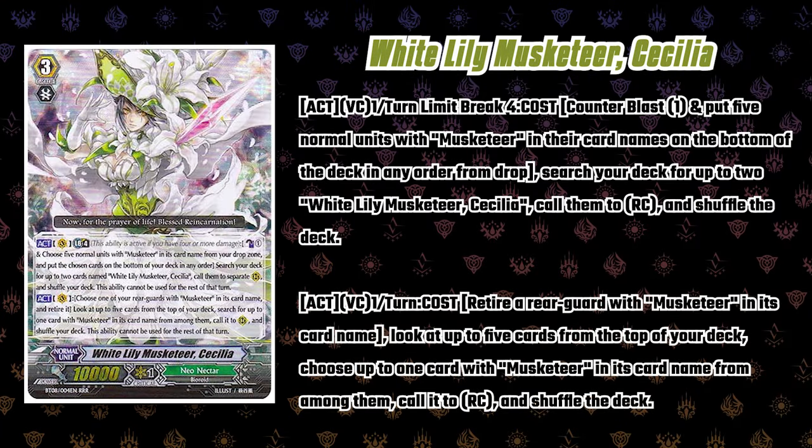White Lily Musketeer Cecilia, a card from BT-8 — Limit Break, Cannon Blast 1. Choose five normal units with Musketeer in their name from your drop zone, put the chosen cards to the bottom of your deck in any order. Search your deck for up to two cards named White Lily Musketeer Cecilia, call them to separate rear guards, shuffle the deck. You can use this ability for the rest of the turn. Second act ability: choose one of your rear guards with Musketeer in its name and retire it, look at the top five, search for up to one Musketeer, call it to rear, shuffle your deck. This ability cannot be used for the rest of the turn. So that's how you call Cecilia from the deck for free — using your Vanguard skill — to draw and get 10K. You're able to toolbox and fill your board with even more Musketeers. The minute you ride to grade three, boom, your field should be flooded.